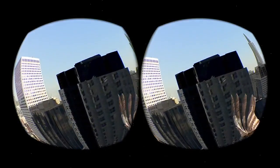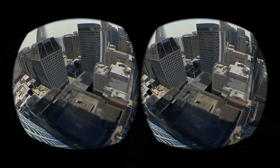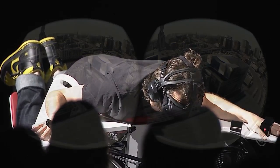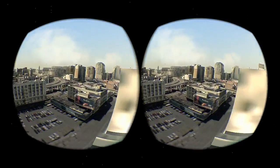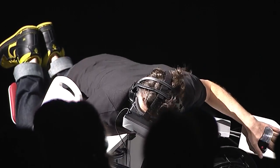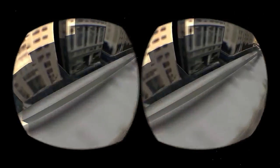Fabian and I are interaction designers, and we did this at the university as a research project because we are interested in full-body interaction. What you see here is a full-body flight simulator, but not like a common flight simulator. You're not a pilot, you're not controlling a machine — our idea was that you control a bird. This machine should give you the ability to fly like a bird, to feel like a bird as far as we can imagine.